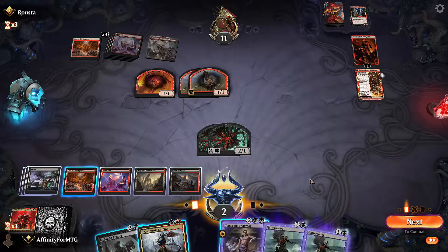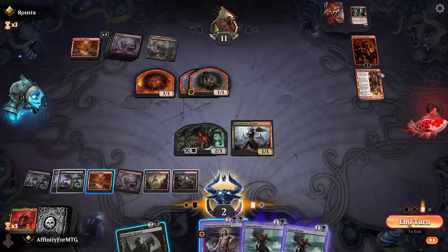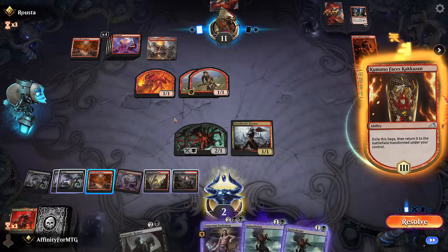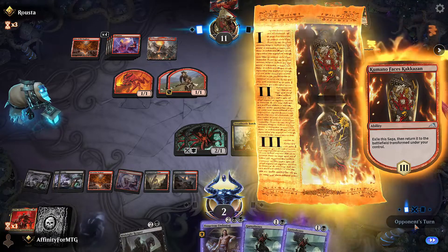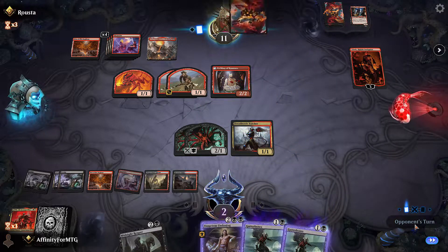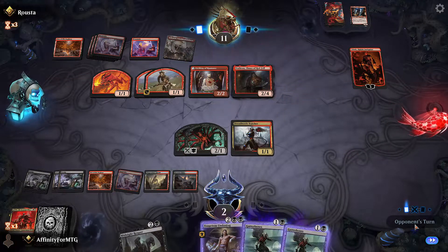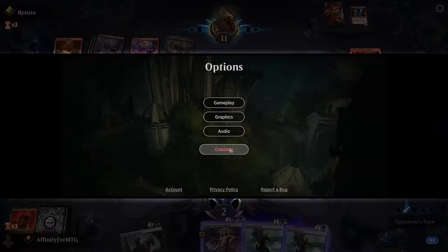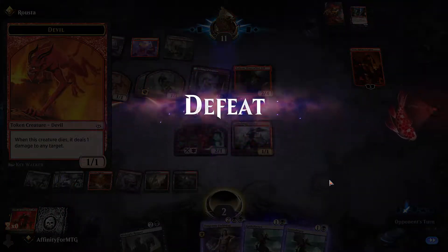We have to block both of these. Land - we only have one blocker. I can play this. We have Den of the Bugbear. If I attack all out they block here, they take three - not good enough. They have four attackers, I have four blockers - that's fine. The danger is the devil. Torburn makes it less fine - Torburn kills me with the devil dying. They attack all out, I'm dead. Because this devil dying is going to deal two damage to me, and Torburn is going to do three damage actually.